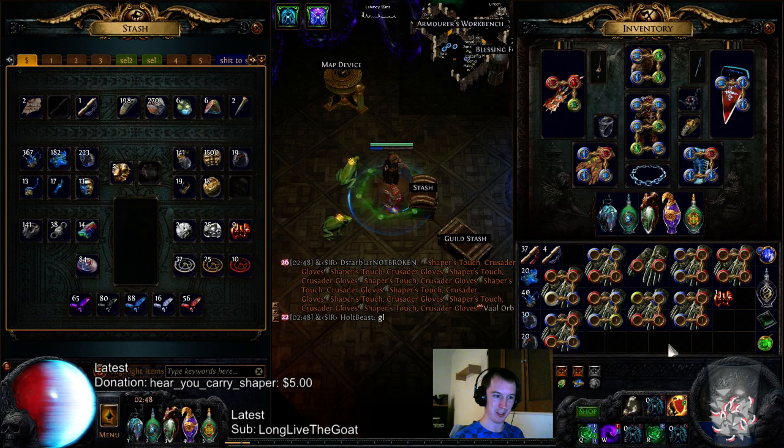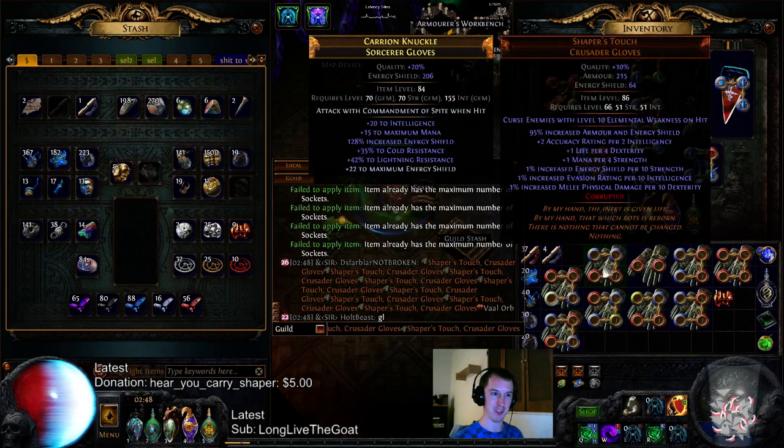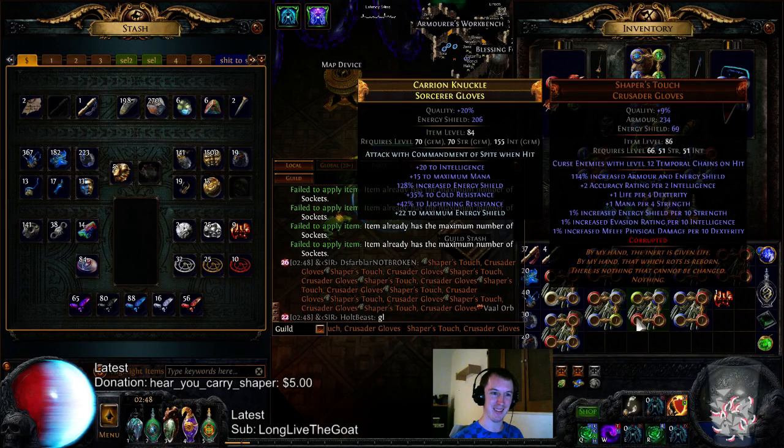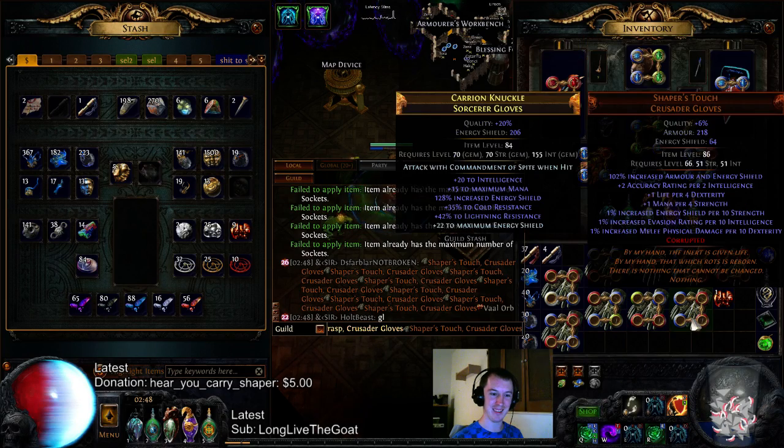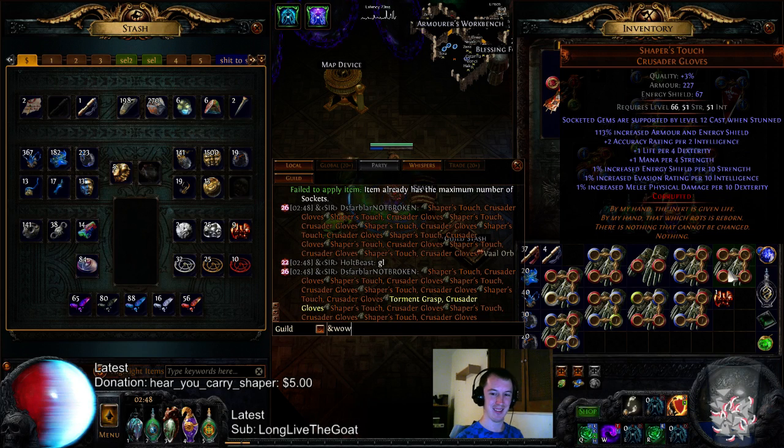Only one of them went rare, and only one of them changed their socket. That's interesting. Plus one gems. Elemental Weakness on hit. Temp Chains on hit. Cast on crit. Wow, that's pretty crazy. That's pretty nuts.